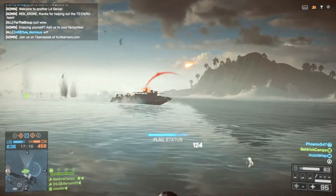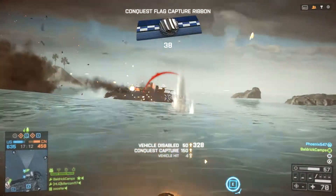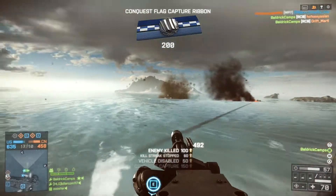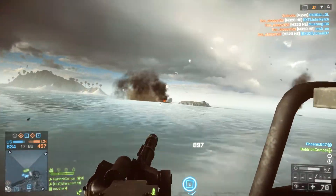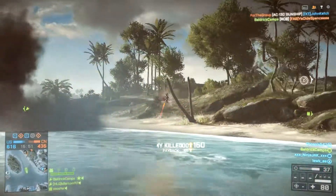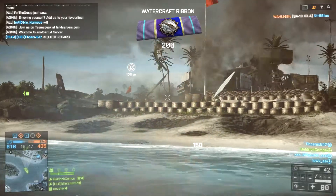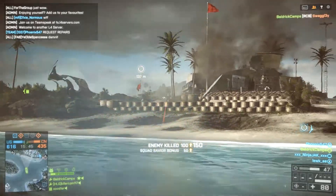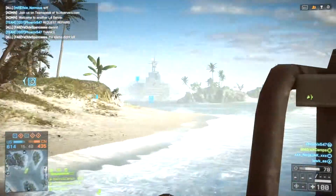If you get a chance, you can either be a mini gunner on the attack boat, or you can drive it and shoot the gun at the same time. If you really want to help the driver, it's always fun to be a repair man — just jump on the boat and repair it. It's also good to have a missile ready so you can take down enemy aircraft as they're trying to take you down.